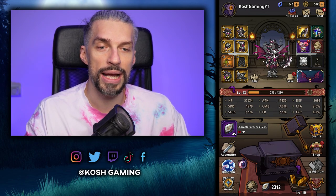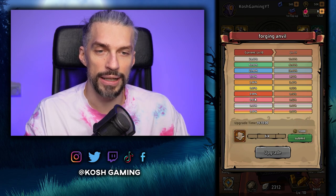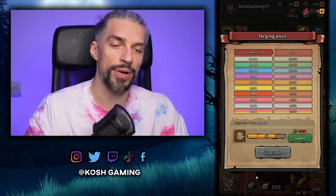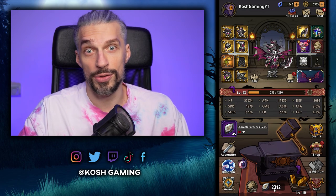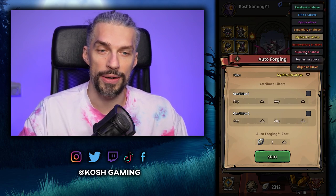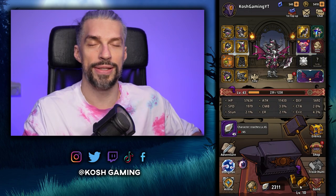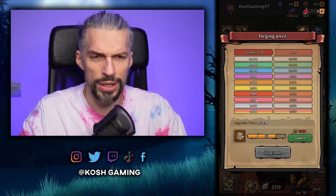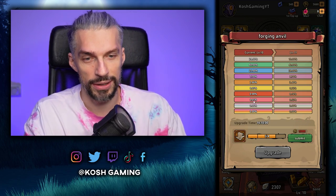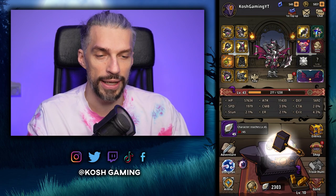Right now based on my fortune level, my highest priority is this piece of gear - I don't know the name but the chance of getting it is really low. We have 2.3k smithing parts. This is what we have for the gear and stats. I'll select 'supreme or above' and start auto crafting. Since the chance of getting that gear is like 0.01%, statistically we'd need 1000 crafting tries - we basically won't get it.